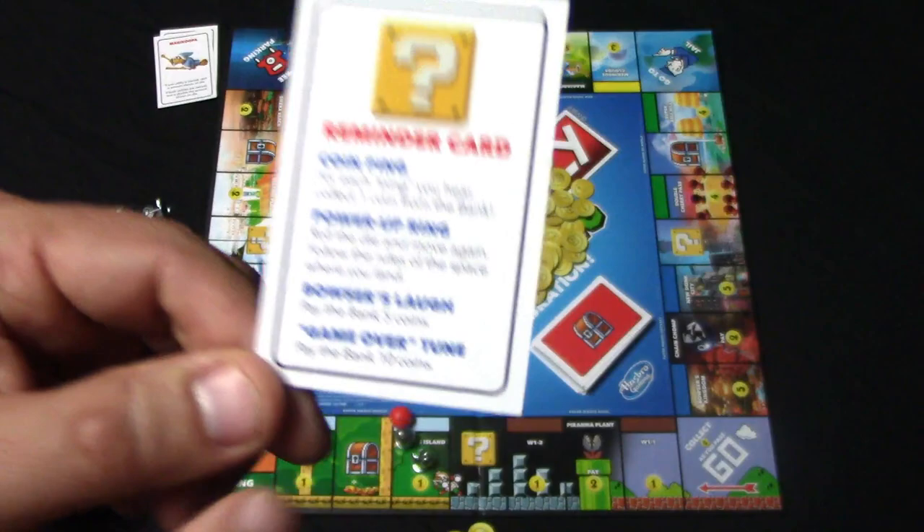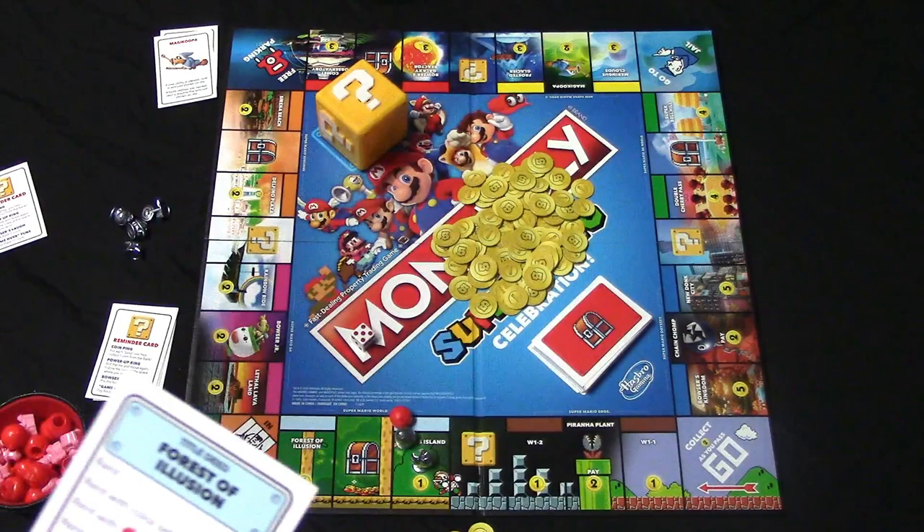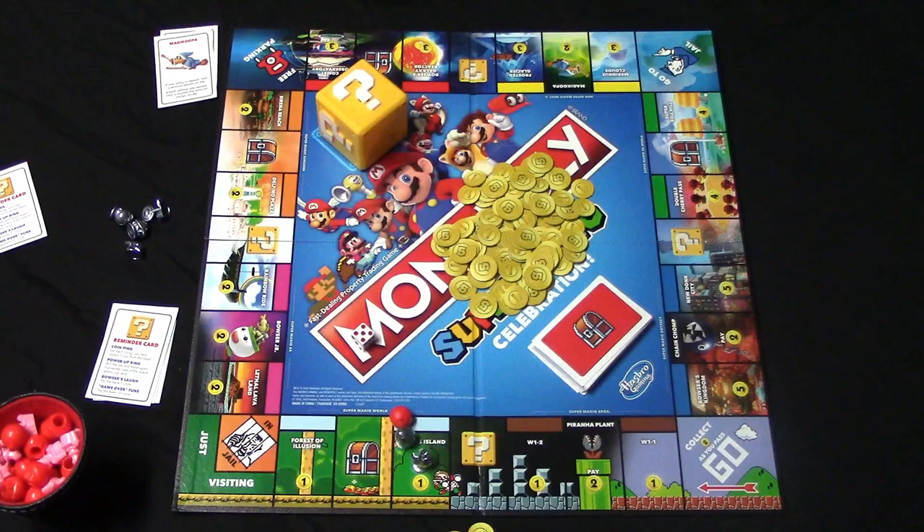You're also going to be able to deal and trade properties. Let's say I had the forest of illusion and somebody else had Yoshi's Island — I'll be able to try to negotiate a trade using coins, other properties, or the get out of jail free card, but not buildings. If I have a whole color set and somebody wants to trade for a property in it, I'm going to have to sell back all the buildings on that color set. If the property is mortgaged, the player who buys it can unmortgage it at any time.